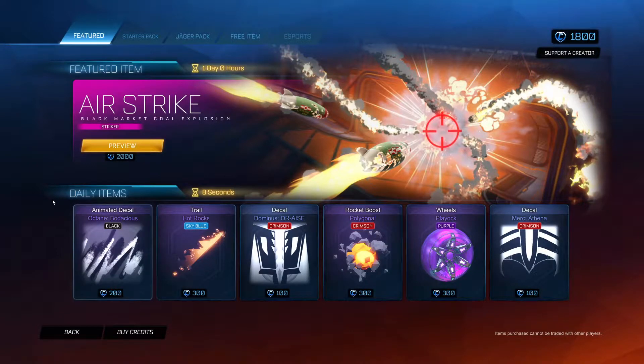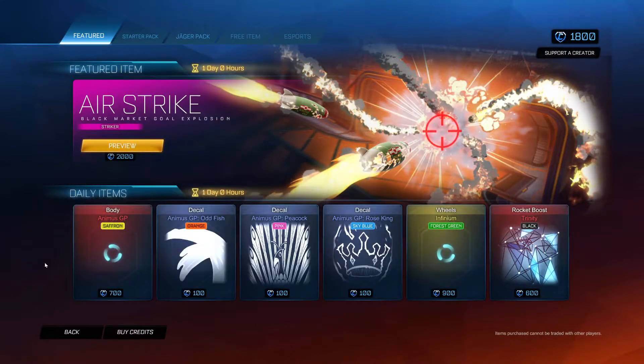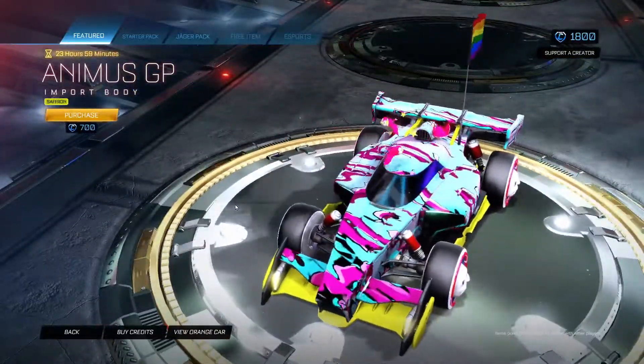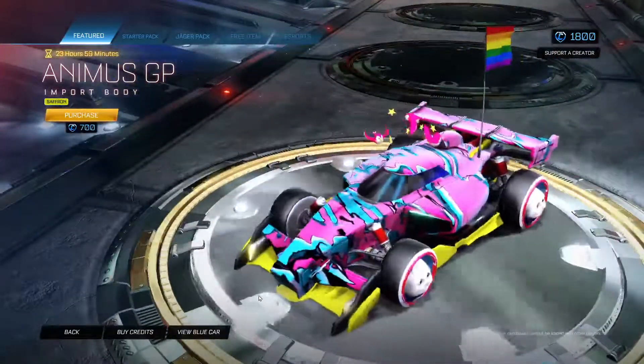Greetings and welcome to my Rocket League item shop video. Just the daily items today, but it's alright. We will probably get a new body — there's no body in the featured right now. We have the Animus GP in Saffron — the Formula 1 car.